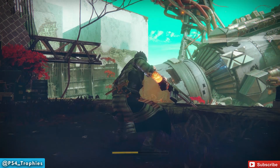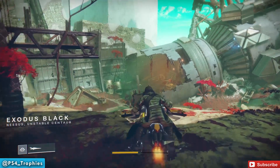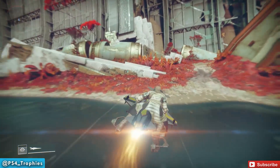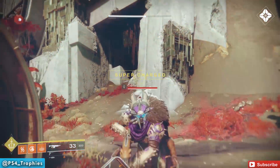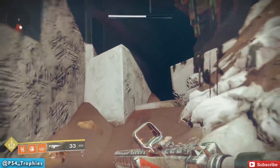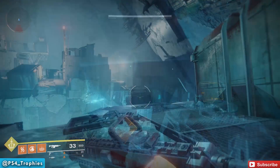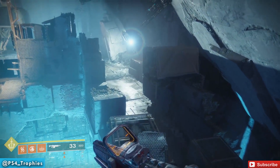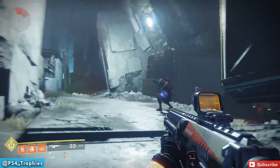I went to Nessus again at the Exodus Black landing zone. As soon as you spawn in, head straight across and you'll see an opening right in front of you. At the end of that path is a fallen major. Skip all the enemies and head straight there.